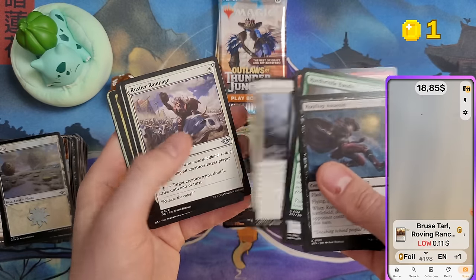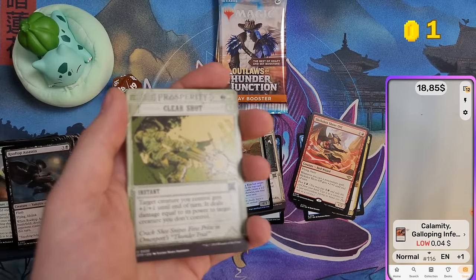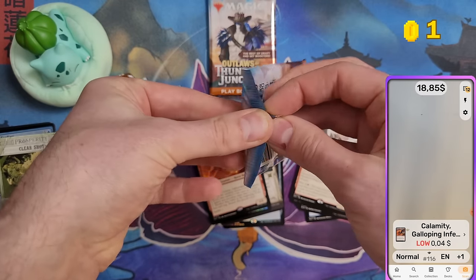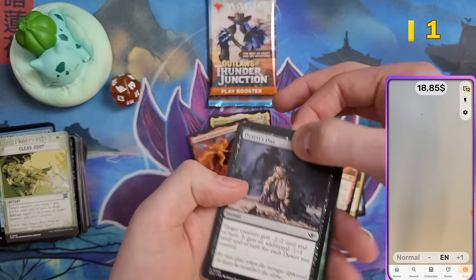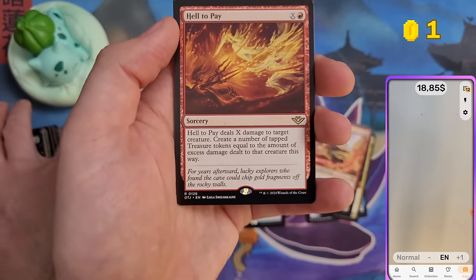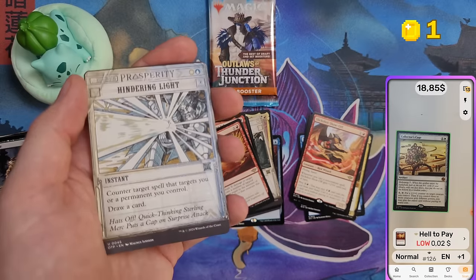Skipping commons and uncommons. Calamity, Galloping Inferno — I had that in my pre-release deck but didn't play it, maybe a mistake. Looking forward to playing some sealed on Magic Arena to get to know the set better, and then some draft.